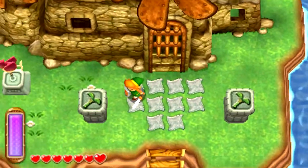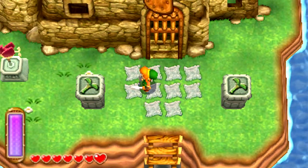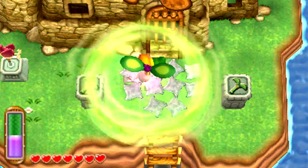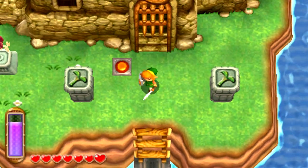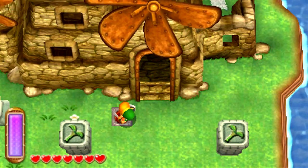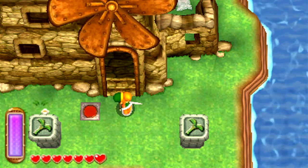Alright, we have arrived at the House of Gales. We need the Tornado Rod for this, and the Tornado Rod is already equipped to the X button. Under the tiles there is a button in the top left corner, and that button will open the door to the entrance of the House of Gales. So without any further ado, let us head inside.